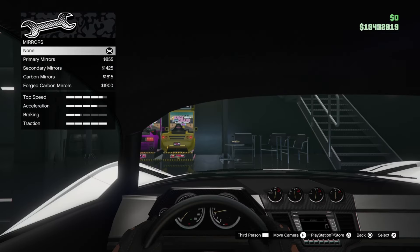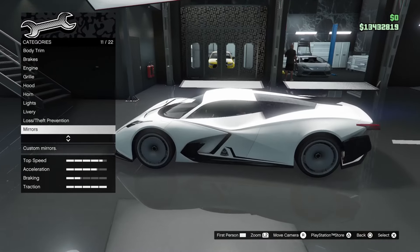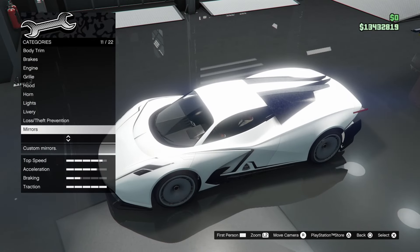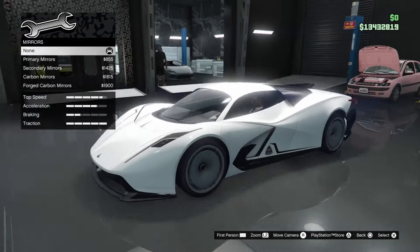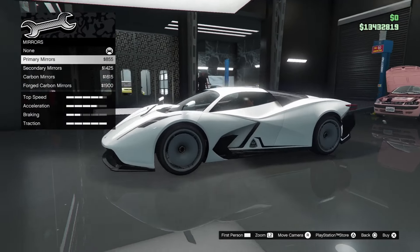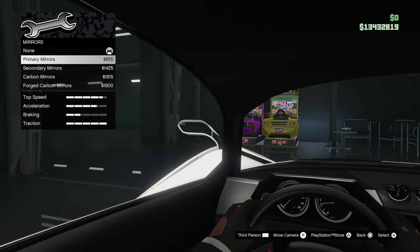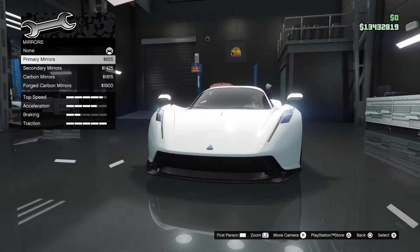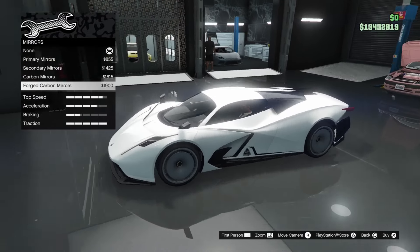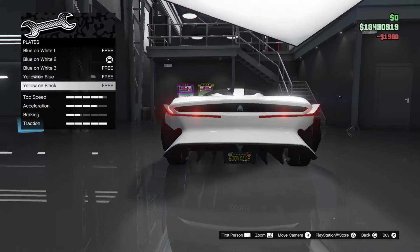Interesting — I just realized this car does not have side mirrors stock. There's a small panel there, so maybe they stick out. The mirror options include primary, secondary, carbon, and forged carbon side mirrors. They actually look pretty cool. I'll go with forged carbon side mirrors.